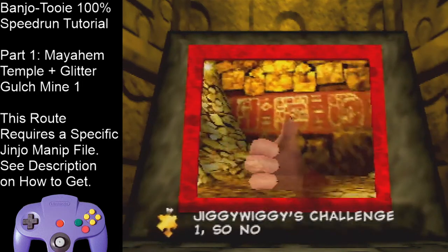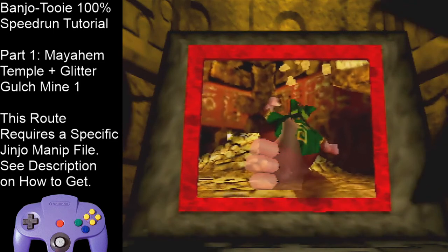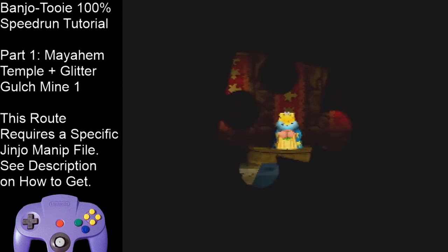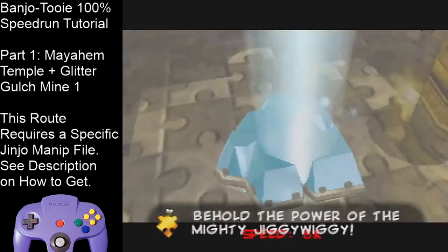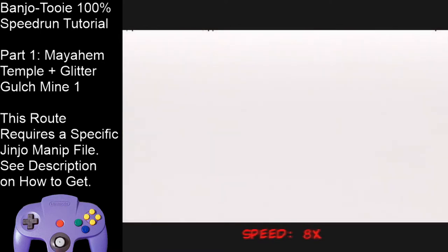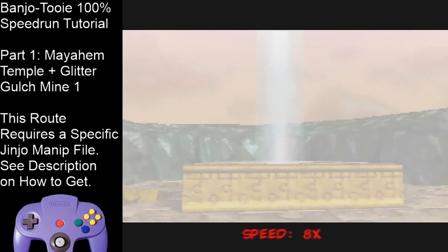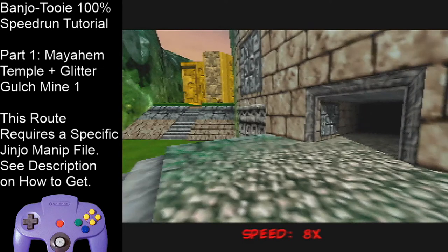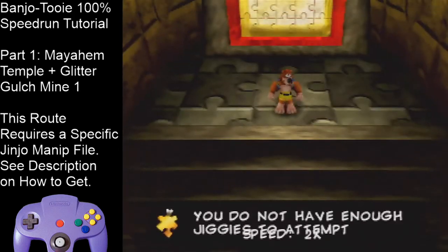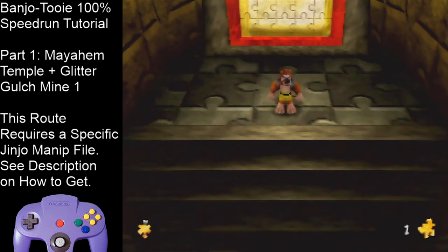A good time for this puzzle is around 93 seconds. 94 is possible but insane. I would not worry about your puzzle times that much. Fun fact: this is the longest level opening cutscene, so each one after this will be shorter. Once you've opened Mayahem, Talon Trot down these stairs and leave Jiggy Wiggy's Temple.